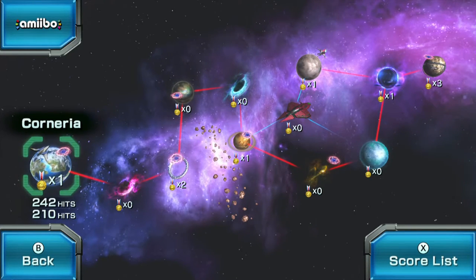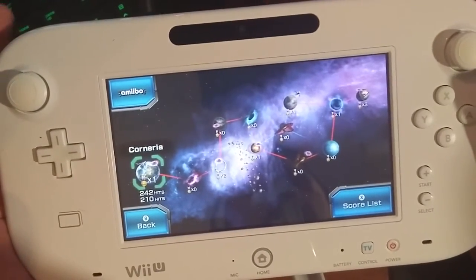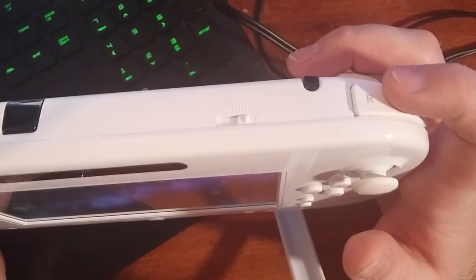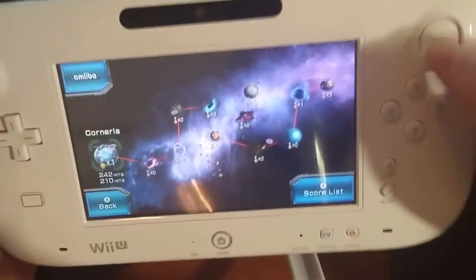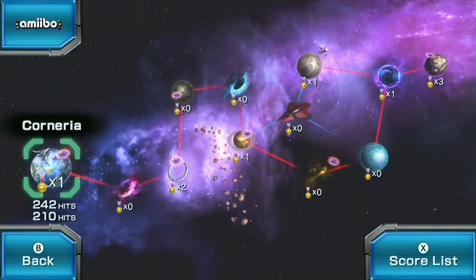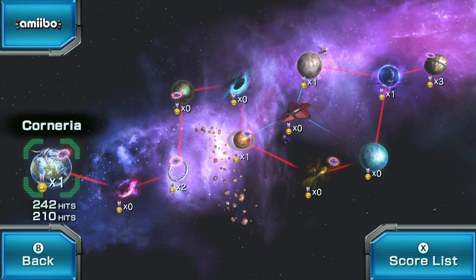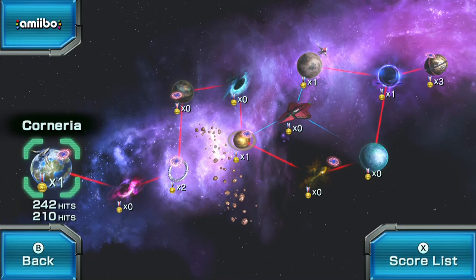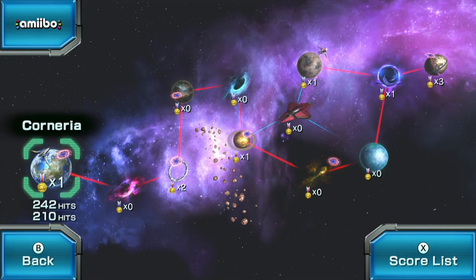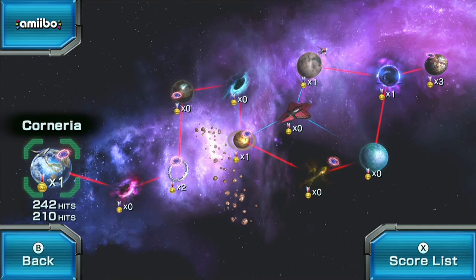Finally, there's the barrel roll issue. Why can't we do this like every other Star Fox game? Why is one button used for shooting bombs, another used for nothing, and another used for nothing — forcing us to do this clunky double-tap on the stick instead? I'm just disappointed in this game overall. Hopefully with this video you can see why. This game is going to be passed on to a good friend of mine — I'll sell it to him for a decent price and hopefully he gets more enjoyment out of it than I did. That's all I've got to say for Star Fox Zero. DownPhoenix out.